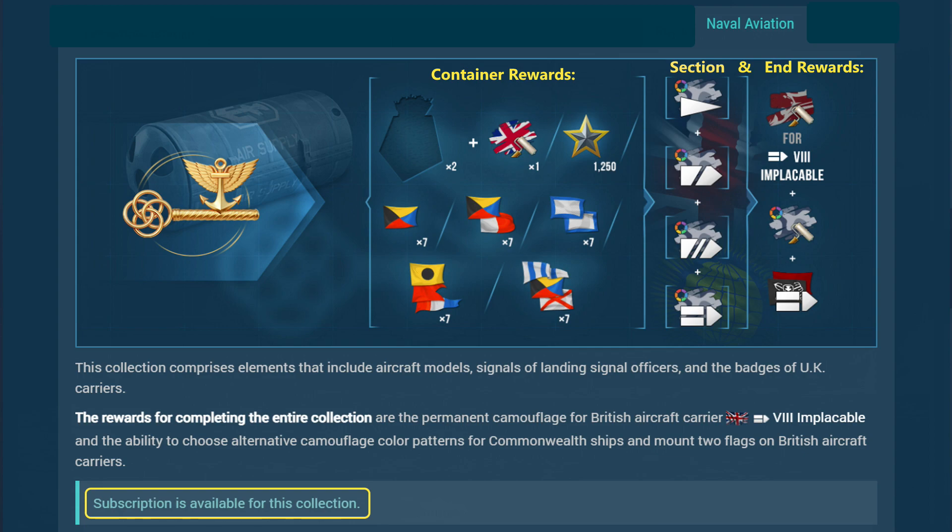The Naval Aviation collection is another subscription collection best started by buying one container in the armory for coal. That gives two pieces and a few consumables. The different stages unlock alternate camouflage. The end reward gives us a permanent camouflage for the Tier 8 aircraft carrier Implacable and the ability to mount a second flag. Finish off the collection by leaving your subscription enabled.